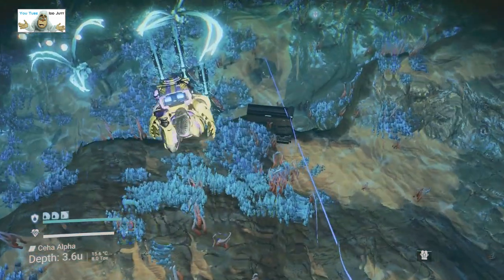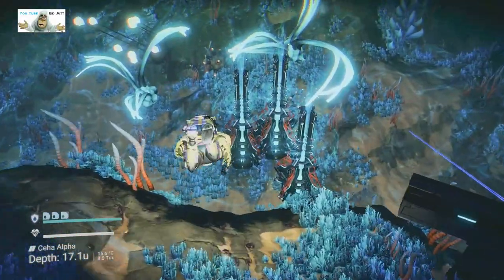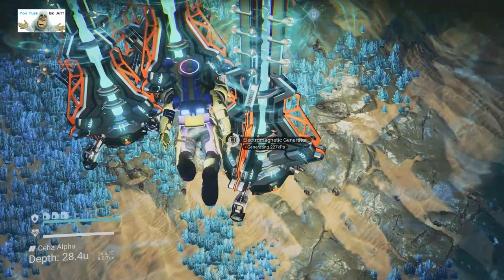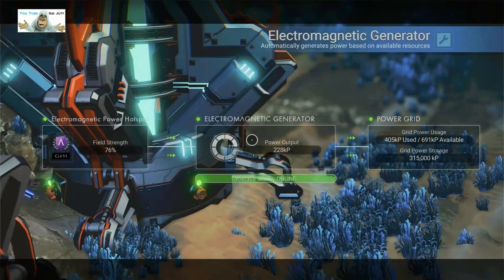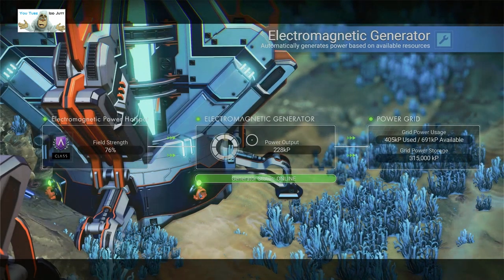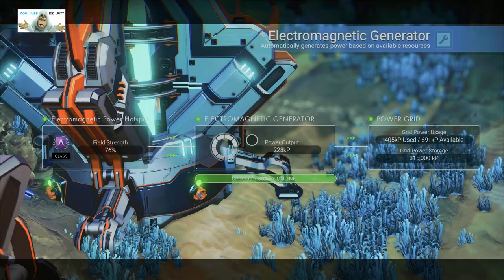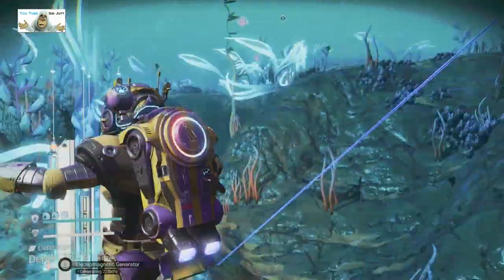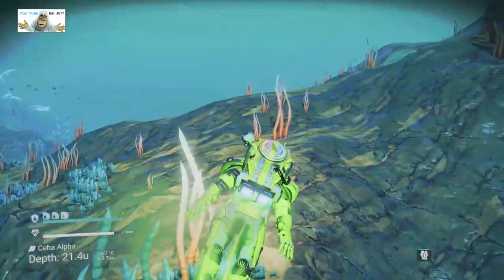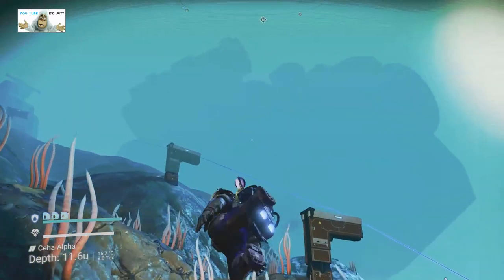There they are — electricity stack. Let's have a quick look at what we're generating here. That's not so bad, that's very close actually. Power output: 228 on one, but the rest is 405,000 used. Let's get back out again if I can find the way.